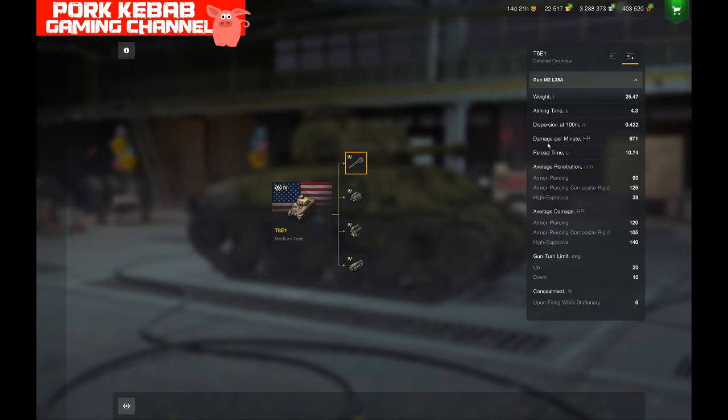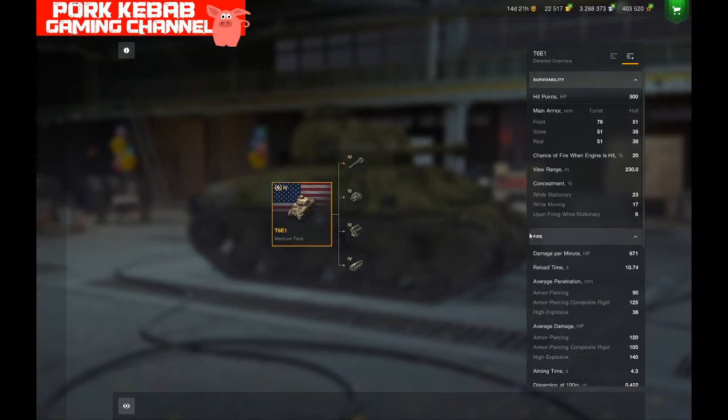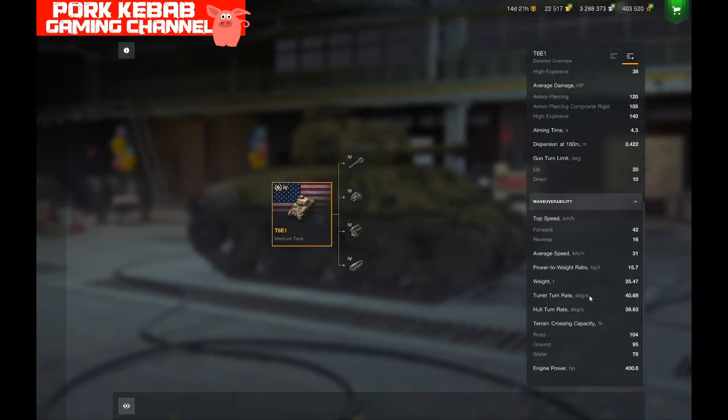Aiming time is 4.3 seconds. The DPM of this gun is 671, which is not fantastic. The reload time is 10.7 seconds — so even with 420 alpha damage, on tier 4 it's not special because you'll be reloading for most of the battle. If you miss a shot or get a ricochet, it's even worse. Nothing spectacular here.